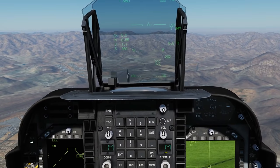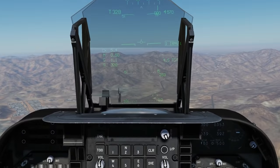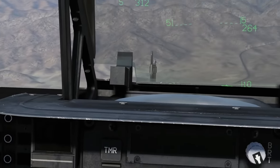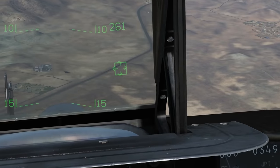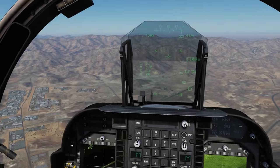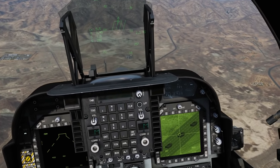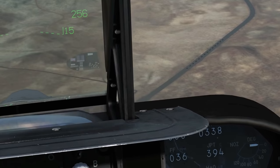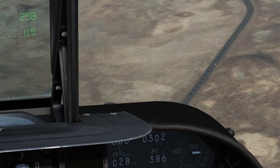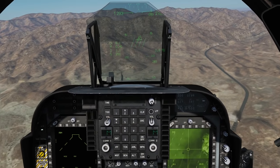We're going to employ our Maverick on that position. We'll uncage, select forward for IRMV, then TDC depress to convert it into a lock. We've locked onto that target. Interestingly on the HUD it doesn't look like it's tracking but on the DMT display it does. Let's give it a go — in range, rifle! It is known to be a bit buggy, this LST — but we got him.